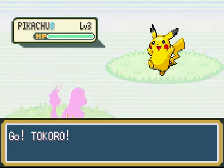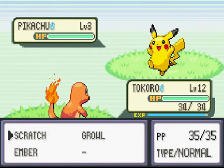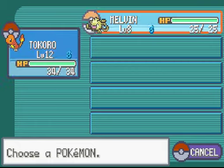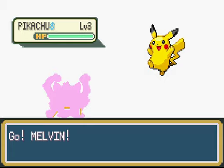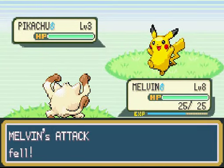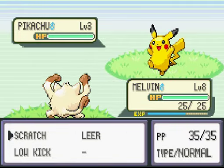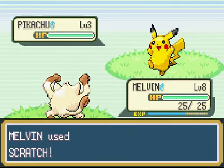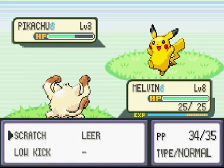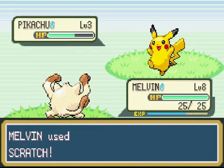It's a Pikachu — there's my guy! I hope this doesn't kill him. I'm going to switch out to Melvin because he's lower level and hopefully won't kill Pikachu with one hit. All I need is you to just take one hit, buddy — just don't die. Sweet — okay, perfect. Oh, and he's using Growl. I'll use Scratch again because it won't kill him since we got Growl.